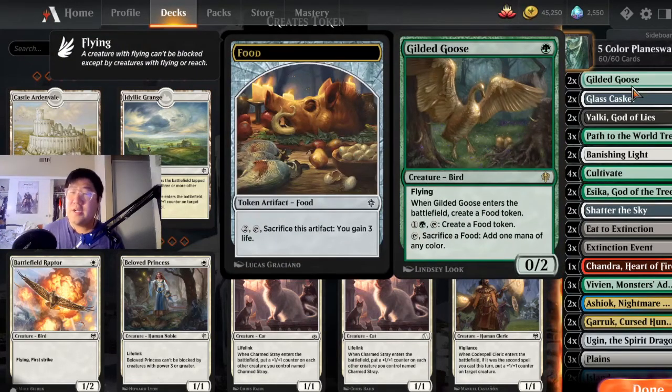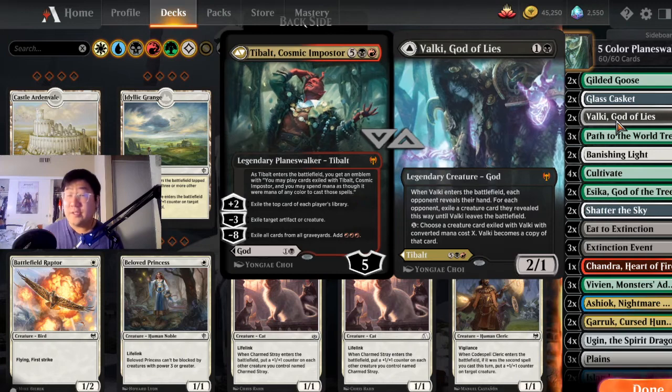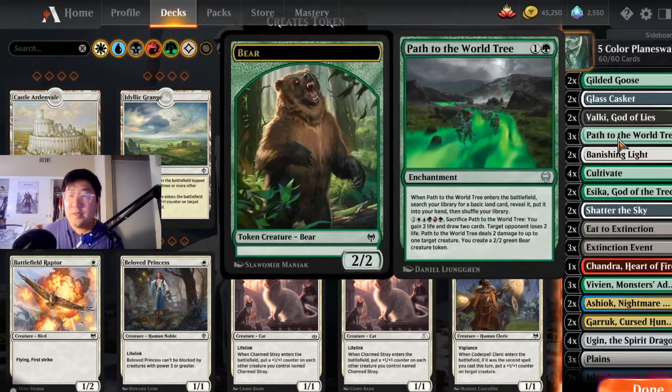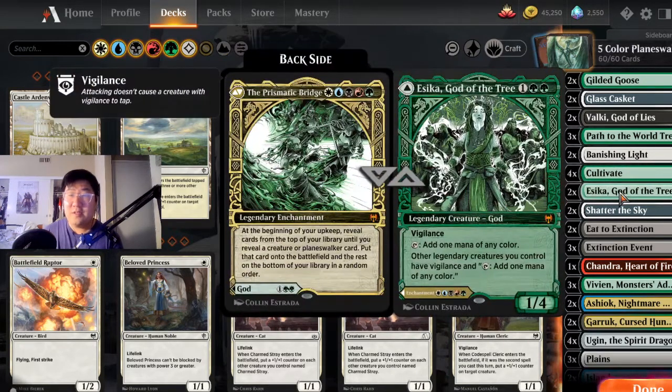First off, we got Gilded Goose, just a two-off to ramp. Glass Casket for removal. Valky, because I like this as a late-drop planeswalker, but Valky is also good as a two-drop just to hinder the opponent even if it dies. Path to the World Tree is actually pretty solid — we're playing five colors so we can use the activation ability, but it's mainly good to search for a land of a color that we need. Banishing Light for removal, Cultivate for ramp and getting the right colors. Esca is a great card in this deck — can add one of any color, and for the flip side can be really, really powerful when a planeswalker hits the battlefield.